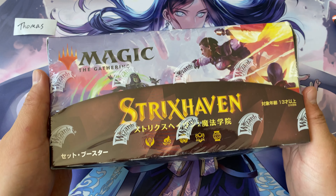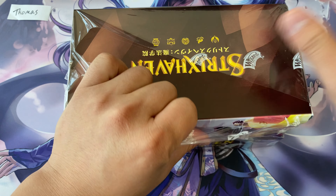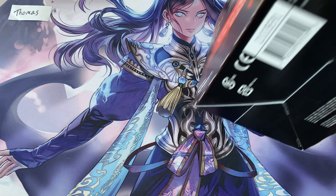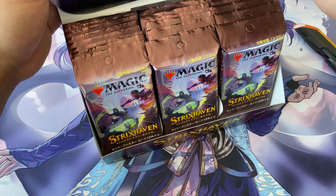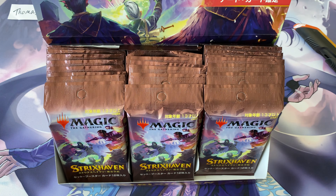I've been getting questions. Before Strixhaven released, I was being asked: can you get Japanese alternate art mystical archive cards from the Japanese product? And I was like, yes. And then someone said they heard you can get it in the English collector product too. And I was like, yes. And then I was asked, well, that doesn't make sense — I heard you can only get them in the Japanese product. And I was like, no.